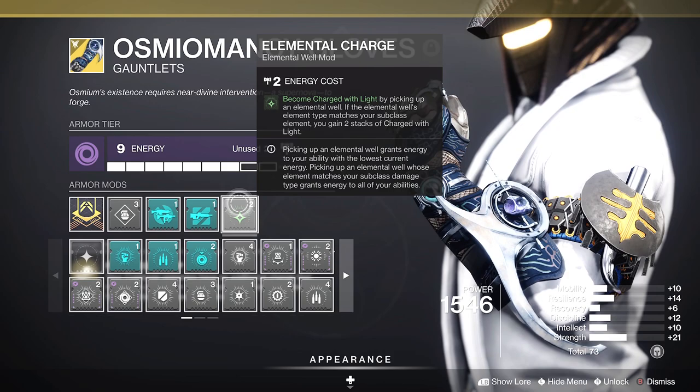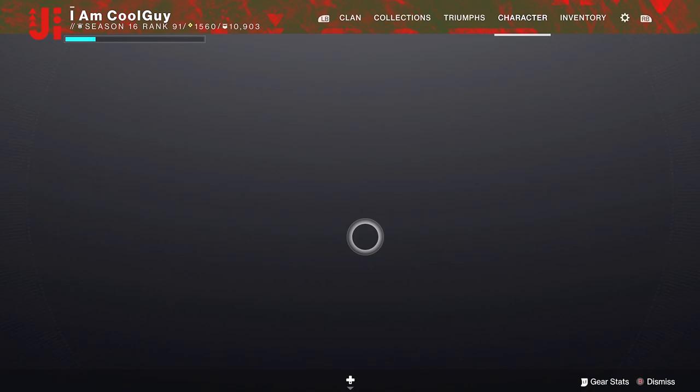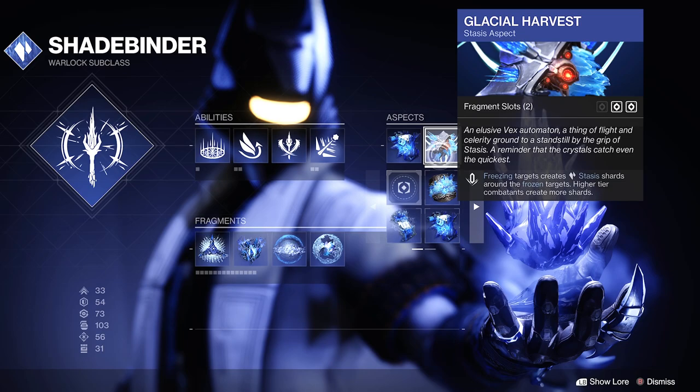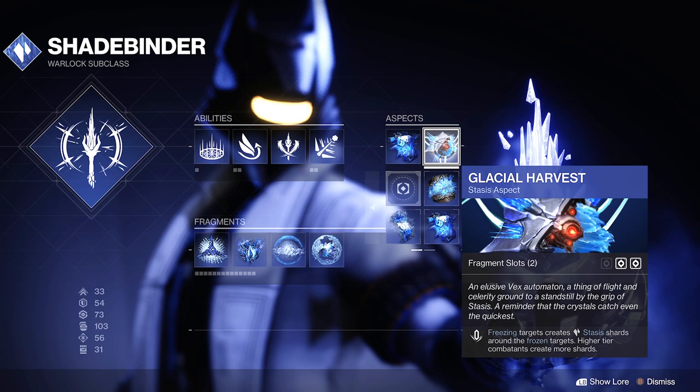Become Charged with Light by picking up an elemental well. If the elemental well type matches your subclass element, you gain two stacks of Charged with Light. The last mod needs to be on a stasis piece for Elemental Shards — stasis shards count as stasis elemental wells for you. On your Shadebinder, I use Bleak Watcher and Glacial Harvest. Glacial Harvest is non-negotiable — you must have it. With Glacial Harvest, freezing targets creates stasis shards, and higher-tier combatants create more shards. Picking up those shards gets you two stacks of Charged with Light to use with your three Firepower mods.